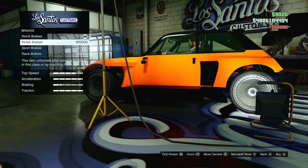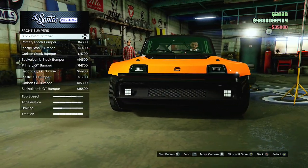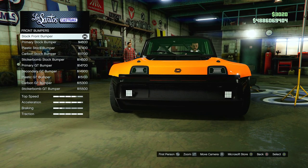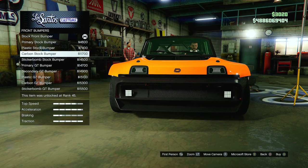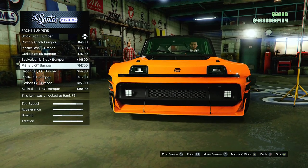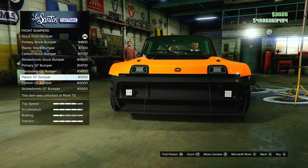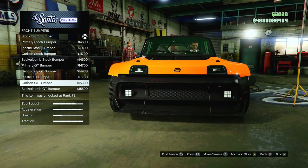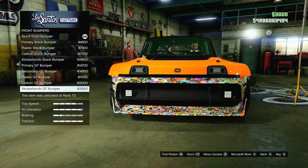Don't worry about my money. For armor, I want to upgrade that all the way. Brakes, let's upgrade those all the way. For bumpers, we've got our stock bumper, primary stock bumper, plastic stock bumper, carbon stock bumper, stickerbomb stock bumper, primary GT bumper, secondary GT bumper, plastic GT bumper, and carbon GT bumper.